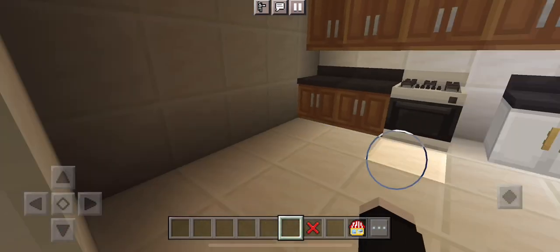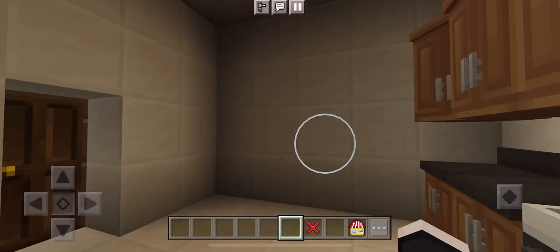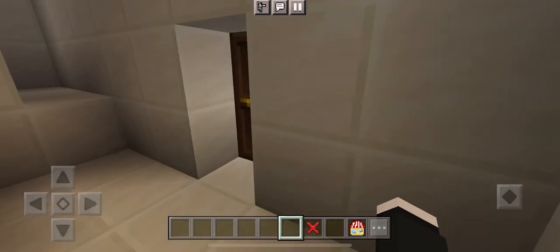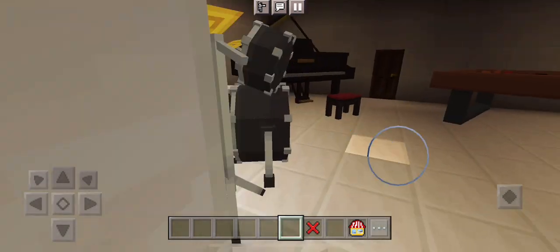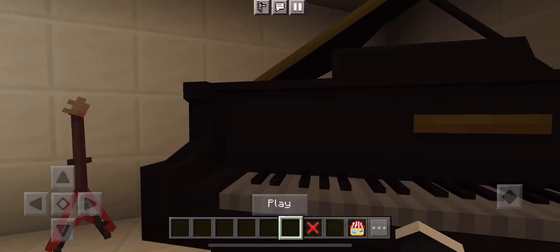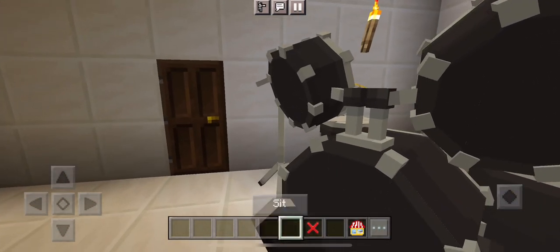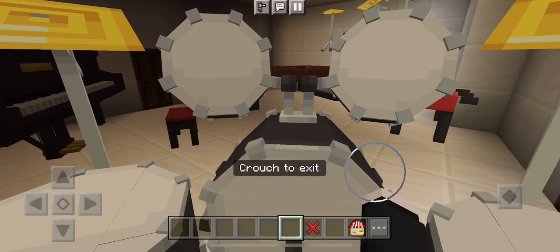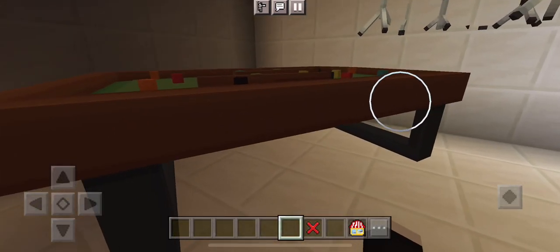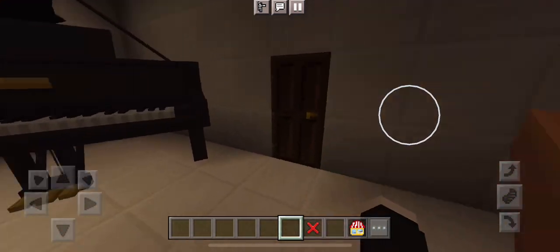Here is the kitchen. Here is where I placed my piano and my drums and my guitar and my pool table. Here is the drum and here is the pool table.